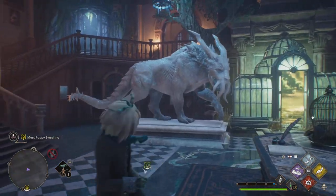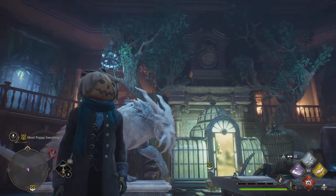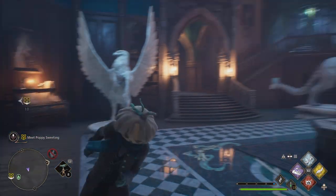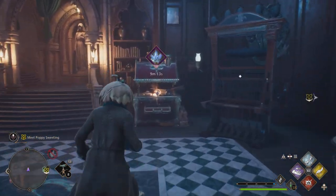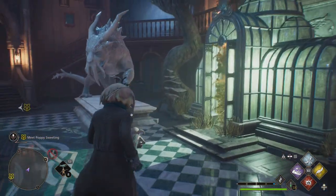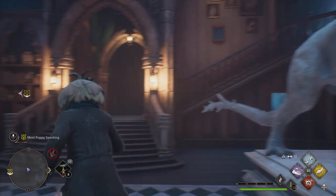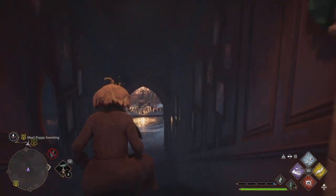Welcome back to Hogwarts Legacy. This time I actually turned my mic on. Let's get a quick little tour of our Room of Requirements. In the main room we got our little machine here that's making all the gems we need to make more stuff. I got this statue that was pretty rad - I haven't run into any of these in the game yet. I also got a unicorn one but I don't have anywhere to put it right now - it's too big.